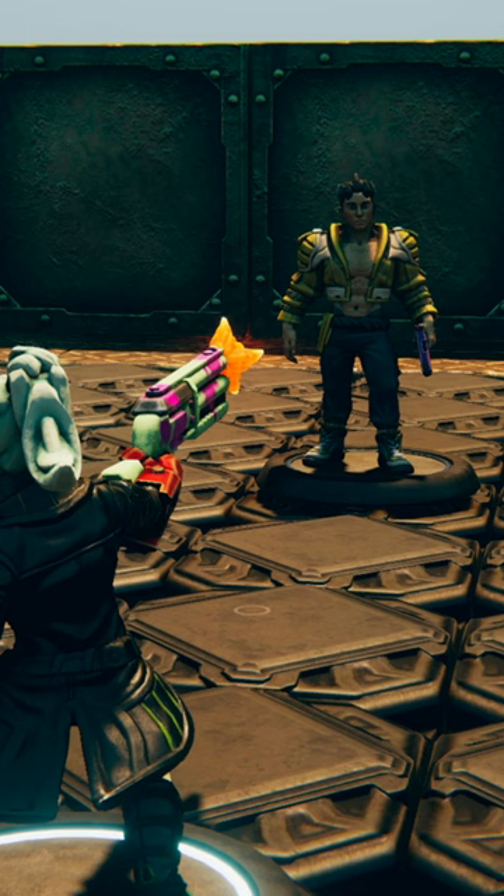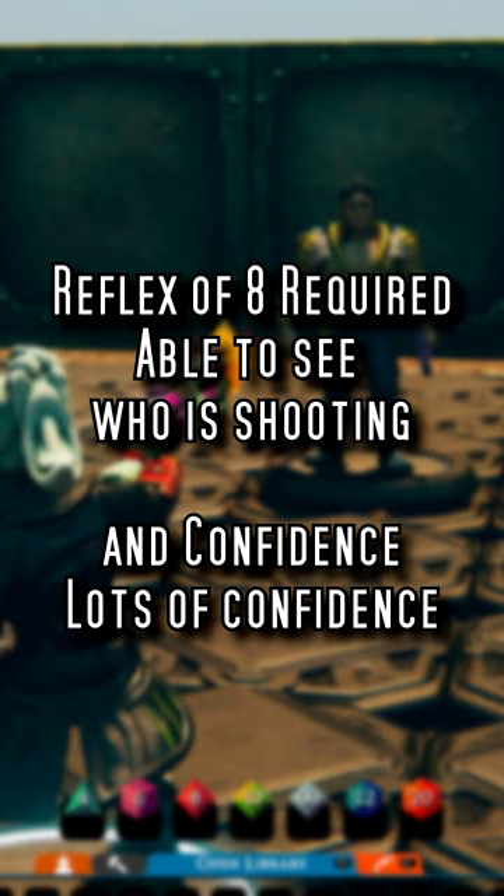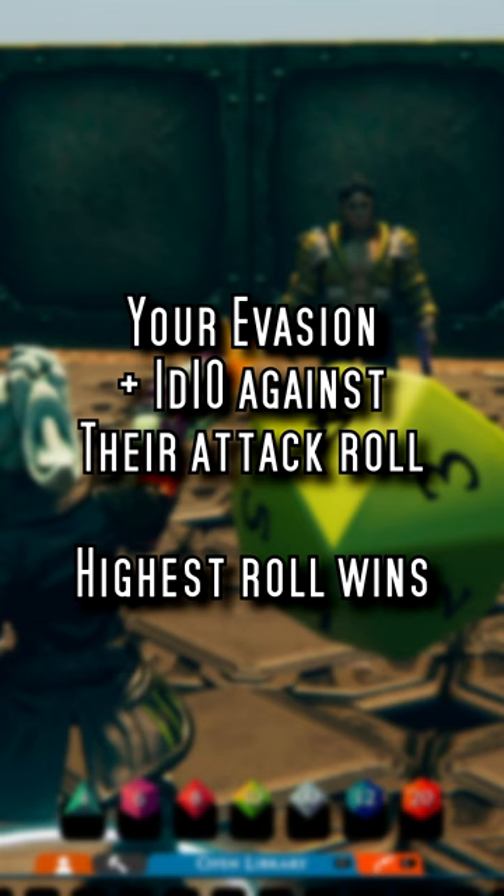To be able to dodge bullets, you must have a reflex score of 8. If you meet this requirement, or have a piece of cyberware that allows it, you may attempt to dodge a ranged attack or explosion rather than relying on the DV. You do this by rolling your evasion skill, and if you beat the shooter's attack roll, you dodge the bullet. As written, you can do this as many times as they attack as well.